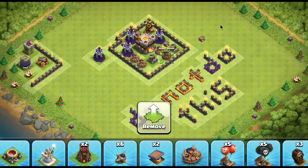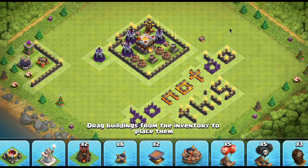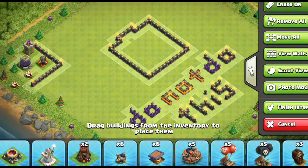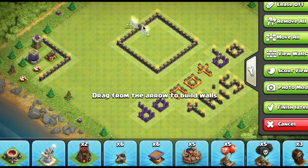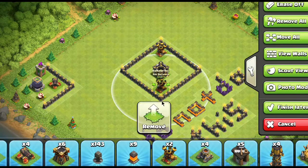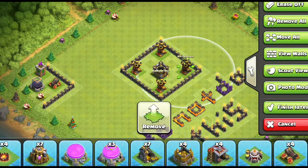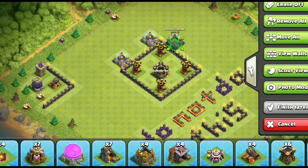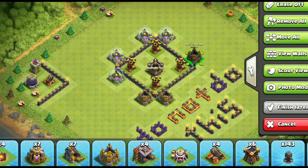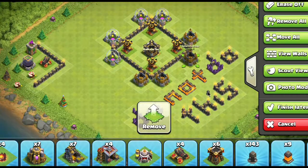Traps do not create no-drop zones. If you put a bunch of traps down next to each other, attackers can still drop troops there. A lot of people think they'll spring a trap by letting the attacker drop troops into the middle of the base where all the giant bombs are — but the attacker will just drop one troop to trigger all the bombs and then attack your base normally with all those bombs already gone.